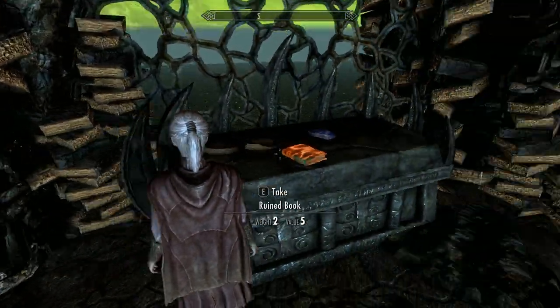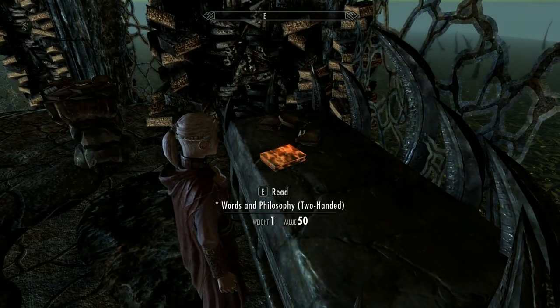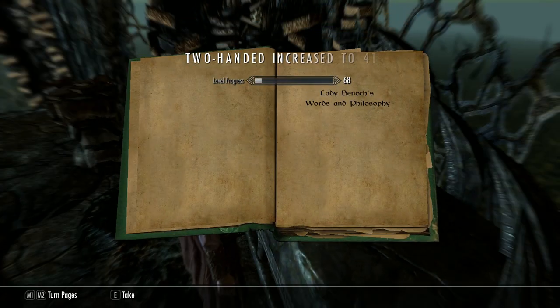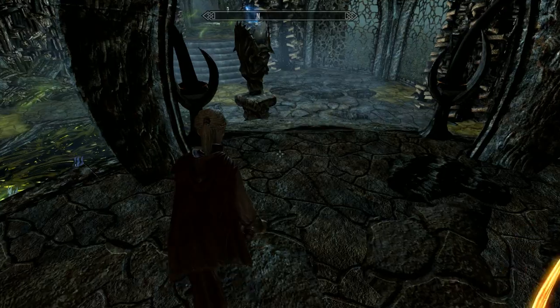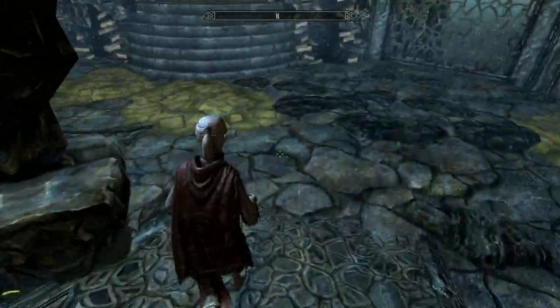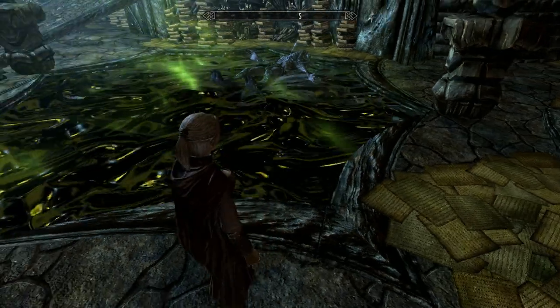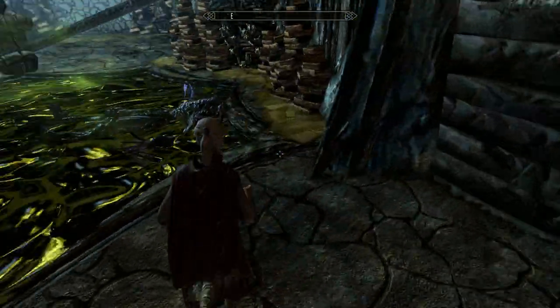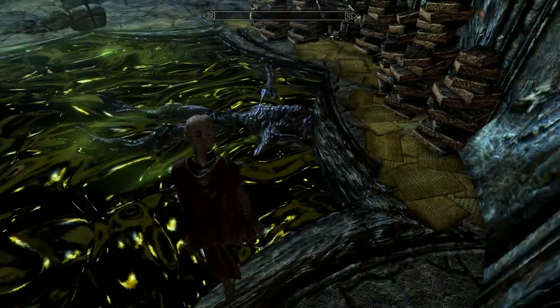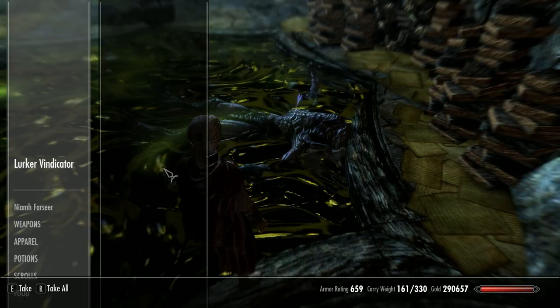You may or may not want to open this skill book here - it's a two-handed skill book, I believe. You get a skill point from it, but you may not want to do that as I'll show you the Black Book choices at the end, and that could have a bearing. Watch out for the lurker - don't go into the water unless you can help it. What's he got? Conjure Inge Ring of the Mage - that's not bad.